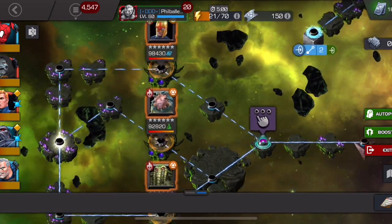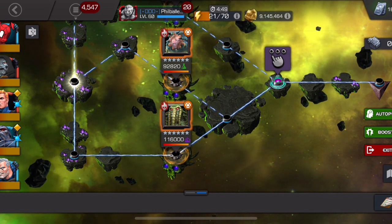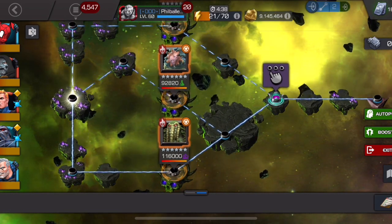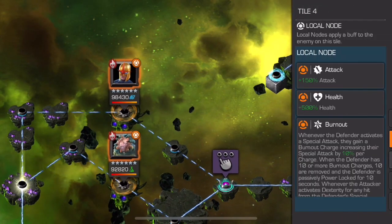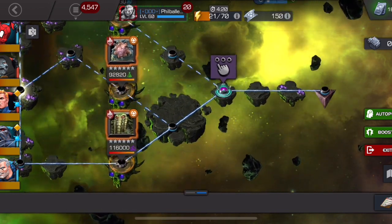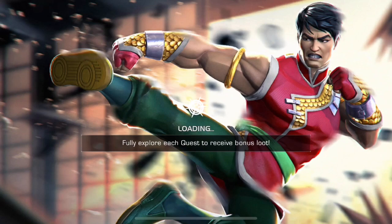The bosses in 7.2.4 are Man-Thing, Mortal Abomination, and Nova. Man-Thing is probably the easiest — use Immortal Hulk or other science champions with physical hits since he has energy resistance. For Mortal Abomination, use champions immune to poison. Nova is annoying — try Doom, Claire, or Magneto since he's metal. The easiest overall is the XL path, with Man-Thing as the recommended first boss.